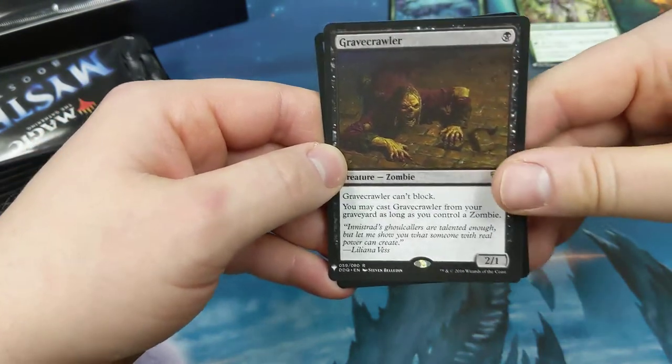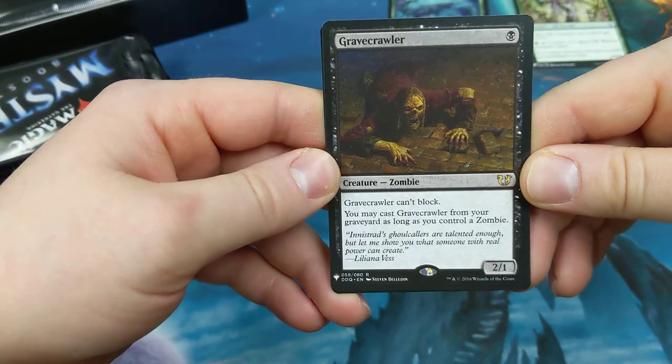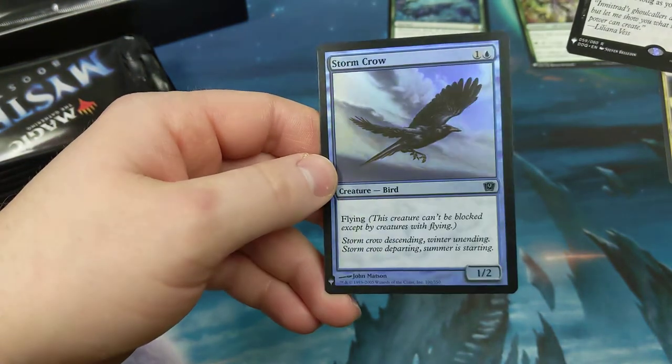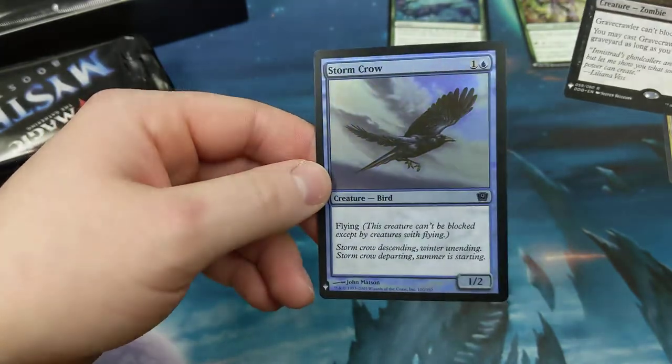Gravecrawler — the zombie dude. One black, creature zombie, two-one. Can't block. Cast it from your graveyard as long as you control a zombie.